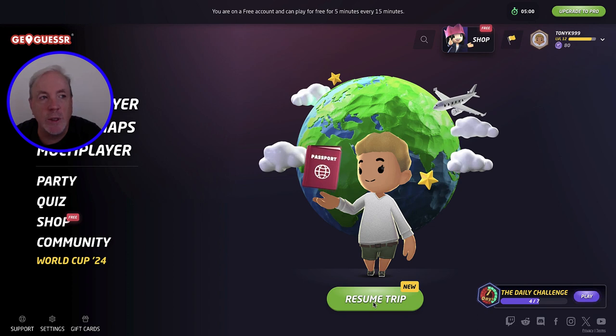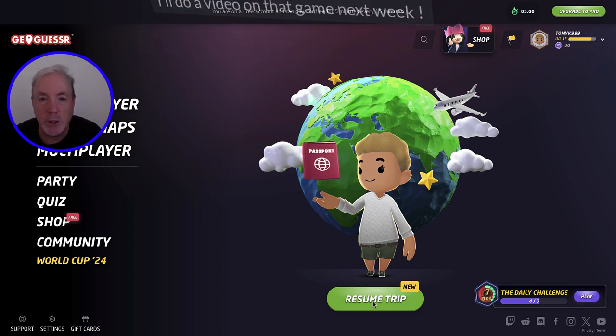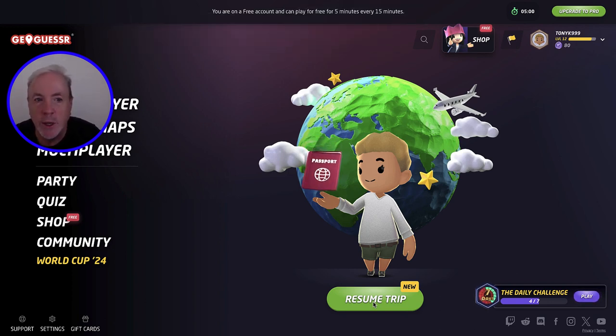You get to choose different types of landmarks like stadiums, museums, bridges, places of worship, beaches, and so on. You get to try to identify those, and it's just part of the gameplay that you can do.